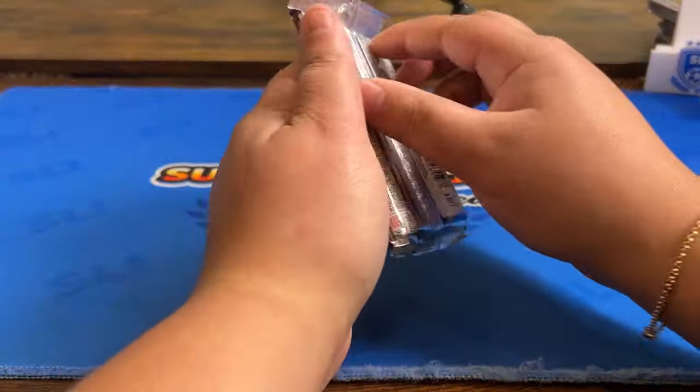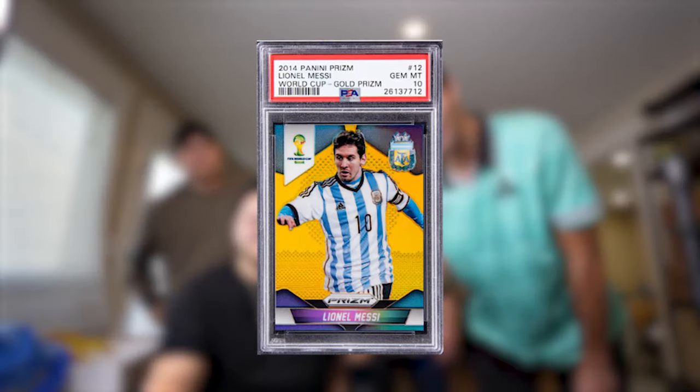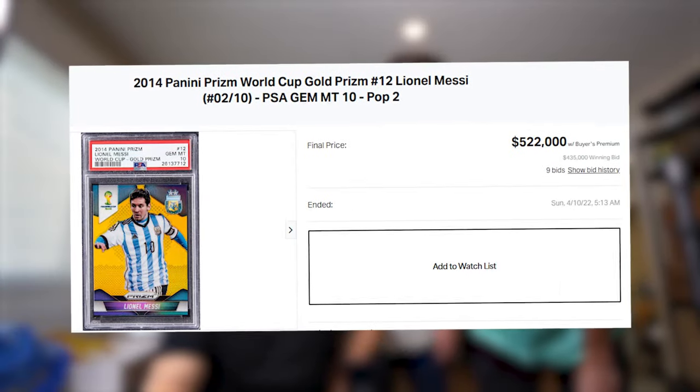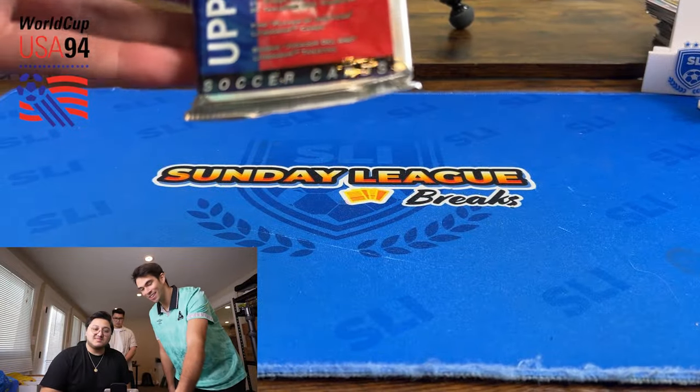Today we are opening a pack of cards from every single World Cup, hunting for rare cards like this 2014 prism gold Messi that sold for $522,000. Let's get into it. Let's start out with 1994.